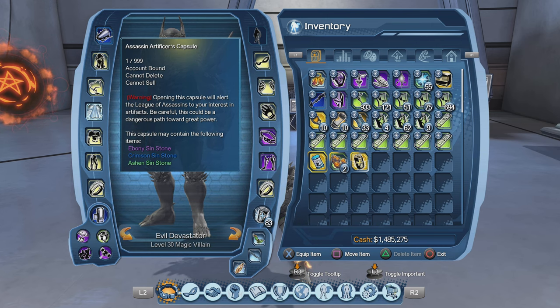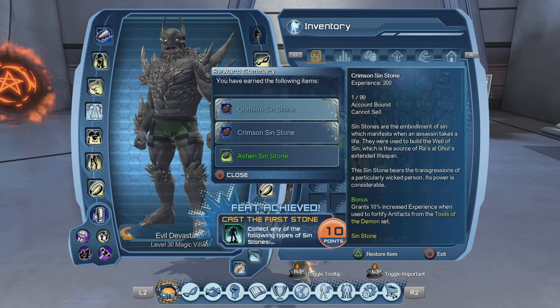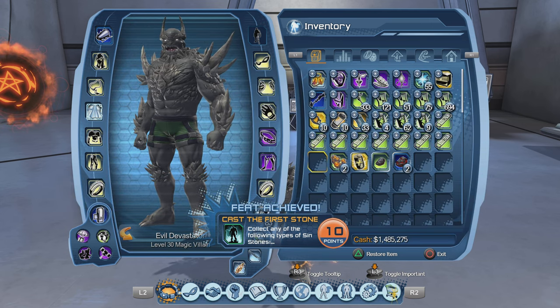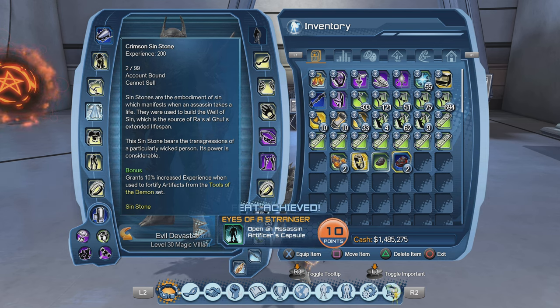This is the Assassin Artifact Capsule. Warning: opening this capsule will alert the League of Assassins to your interest in artifacts — be careful, this could be a dangerous path towards great power. This capsule will contain the following items: Ebony Sin Stone and Crimson Sin Stone. Let's open up that capsule.